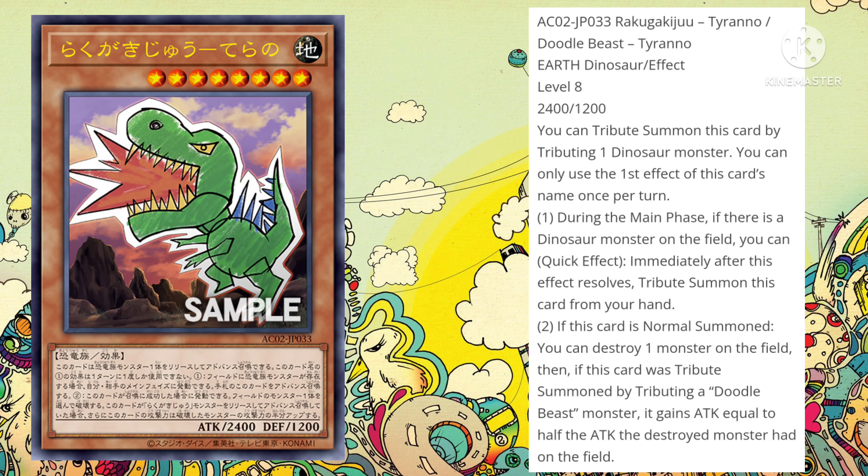Since it's then normal summoned, you get to pop one of your opponent's monsters on their field. And if you tribute a Doodle Beast monster — since Stego is very easy to summon — you can tribute Stego during your opponent's turn, summon your Tyranno, pop an opponent's monster, and your monster can gain attack equal to half the attack the destroyed monster had, potentially getting over bigger monsters with 3,000 attack or more. Honestly, I actually do think this is a pretty nice card.